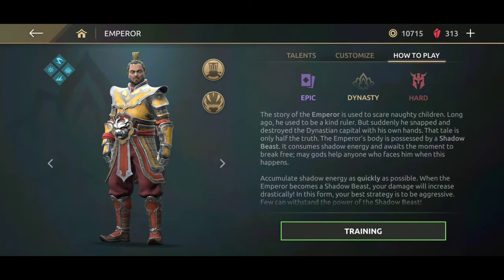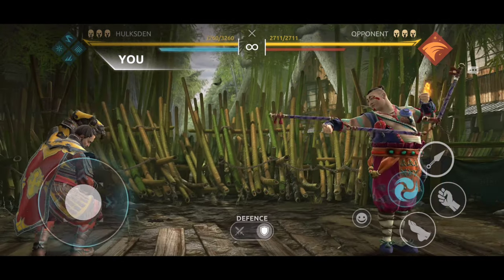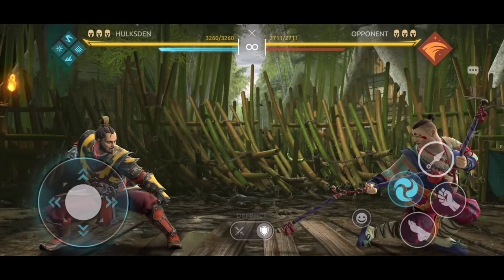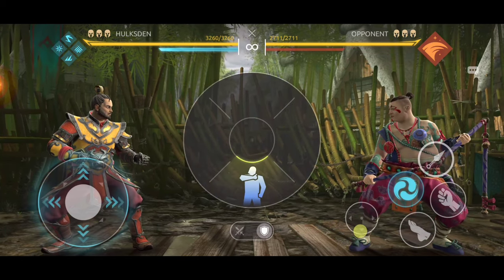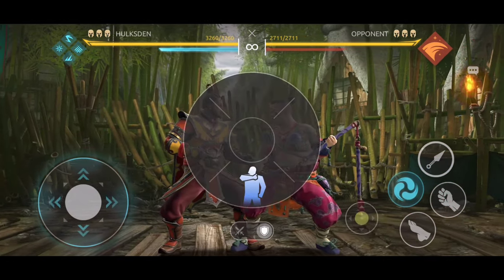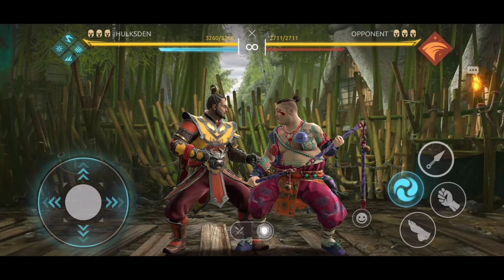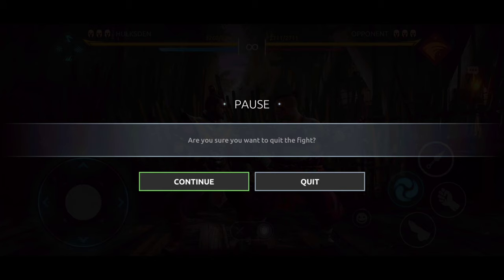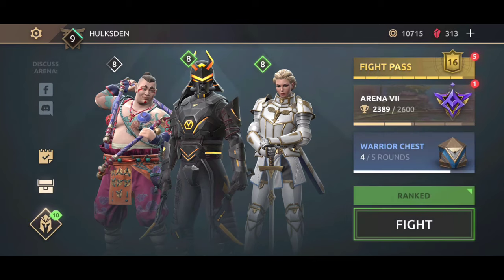If you want to practice with a character, click on that specific character, go to the 'How to Play' section, and at the bottom there is the training button — click on that. You can practice with every single character: learn how they work, learn their movements, learn what type of attack styles work best with those characters. If you know how they work, you will know how to defend yourself against them. Practice, practice, practice.